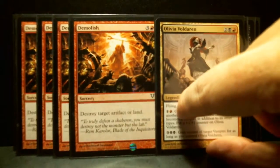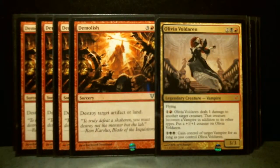Then I have my one Olivia Voldaren — I had two, but she's a legendary creature so I think it's good to have two; you can never play more than one at a time. I've lost a lot to this card. When you use the first ability you can deal one damage to target creature, then it becomes a vampire and you get to put a plus one plus one counter on Olivia. Then you come back a second turn, hit it with the second ability, and you gain control of that vampire you just created.